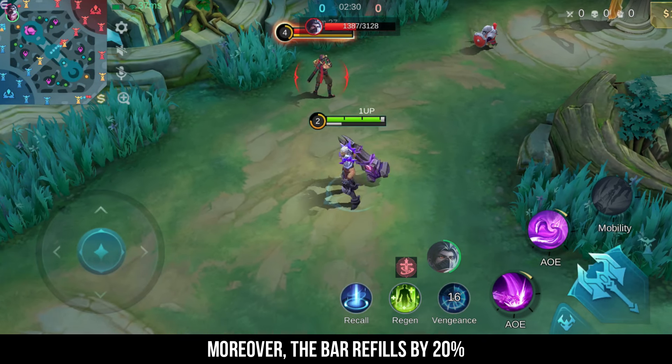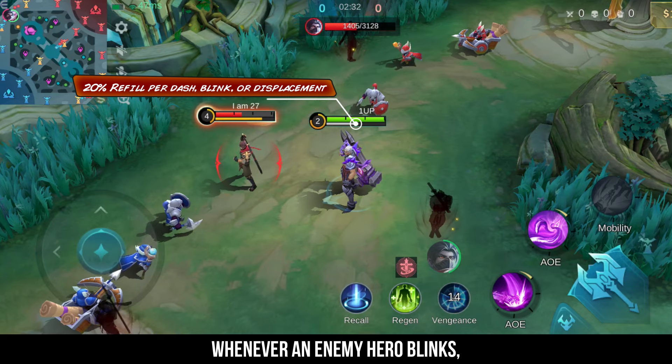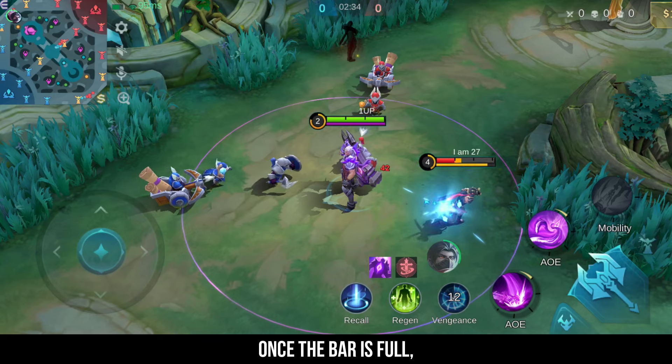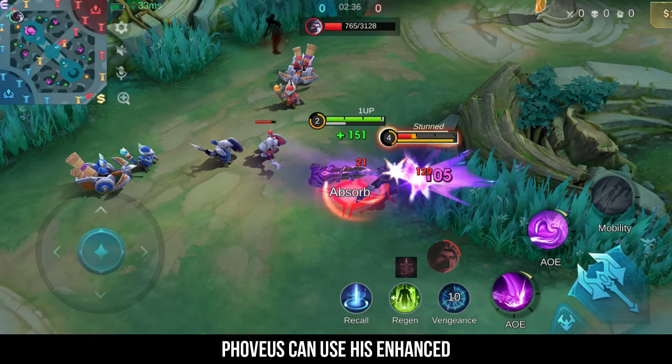Moreover, the bar refills by 20% whenever an enemy hero blinks, dashes, or is displaced within his range. Once the bar is full, Fovius can use his enhanced basic attack again.